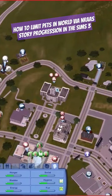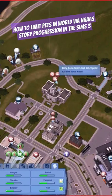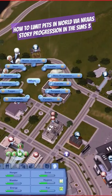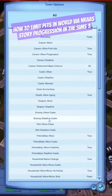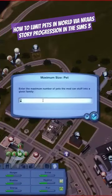If you are not planning to play with the pets expansion, I would recommend limiting how many pets can be used in that world for households. You do so by left clicking on the town hall, then go to story progression, town options, and down below you will see maximum size pet. I would recommend putting it as one — left click and just drop down to the number one.